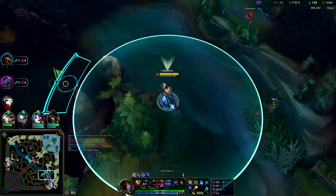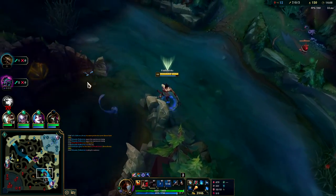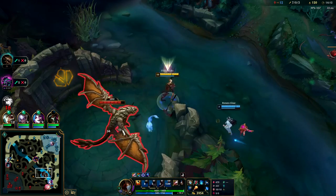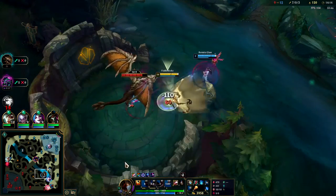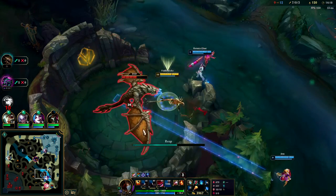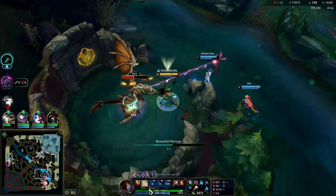Should be dragon. Pull it out with an E — this counts as a Fear because it crits: 248. Even though you can't technically fear Dragon, since I hit him from out of vision it applied the Fear bonus, and then I hit him with Q for the double current health damage. Very nice.